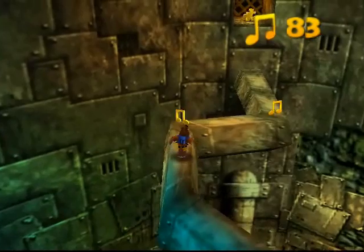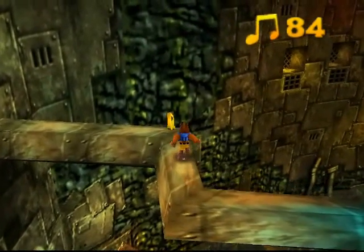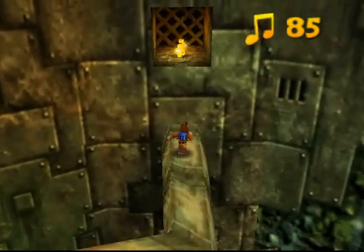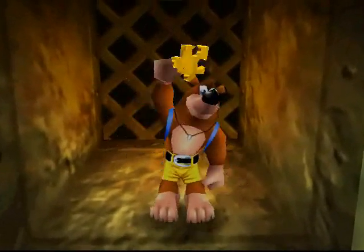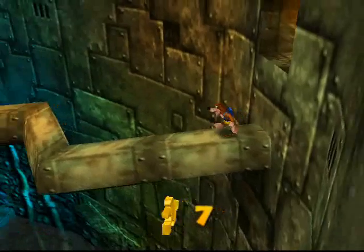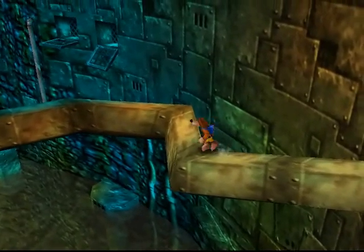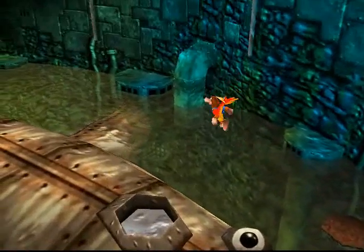Just gonna do that. Be careful, because it's not a very large ledge. Okay, there we go. No problem — that wasn't so hard, now was it? Now that this is done, we can actually enter Clanker through his blowhole. That sounded dirtier than I intended it to be. Not that anyone would ever complain about dirty jokes in LPs, but whatever. Let's get in.